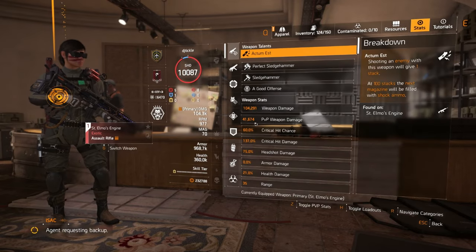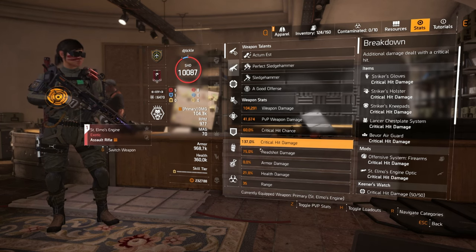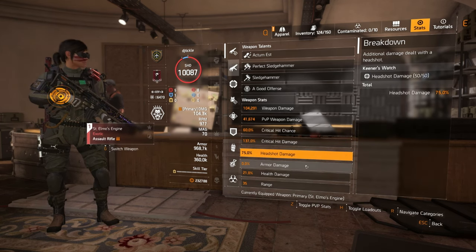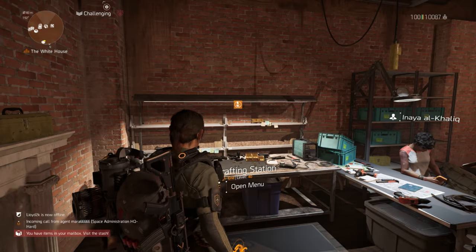Before we get into anything else, let's have a look at the stats. I'm exactly 60% critical hit chance, 137% critical hit damage, 75% headshot damage, and 21% health on kill.